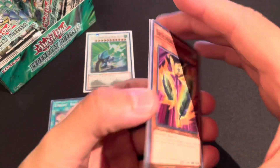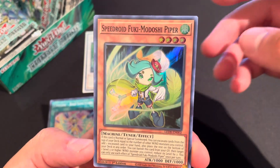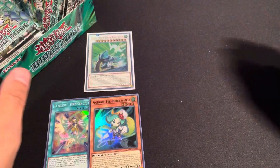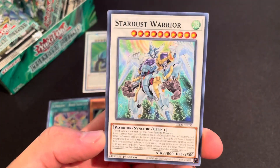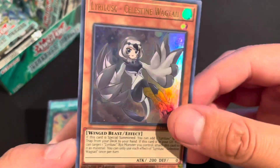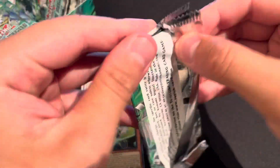Come on, let's get that dragon! Next pack: Speedroid Double Yo-Yo, Unknown Synchron, Liberty at Last, Speedroid Fuki-Modoshi Piper — another super, not too bad — and Floor Synchron. Next pack — I'm not sleeving up the supers because I only got like five or six sleeves. We got Lyrilus Celestine Wagtail for our ultra — very cool!